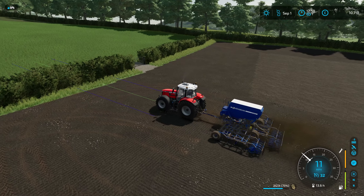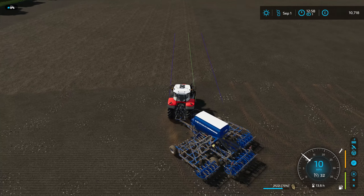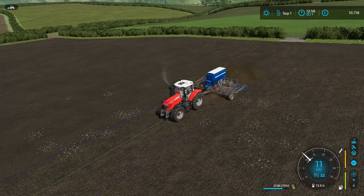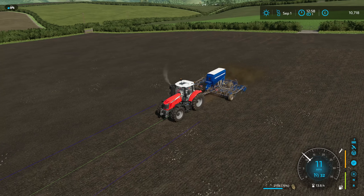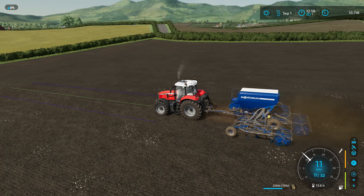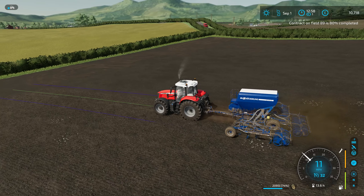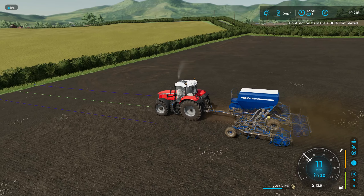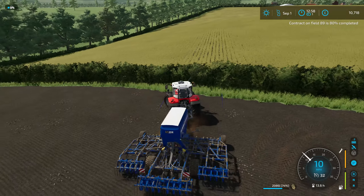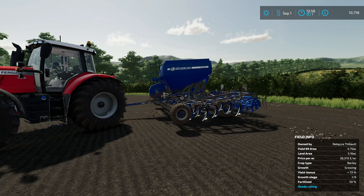Like I said, the only thing I have a problem with is that when it's a direct seed drill, you want to seed as quickly as possible — you want to raise it and then lower it quickly. But it does just take that extra second to engage, which I wish worked like the in-game ones where as soon as you lower it, it engages, rather than lowering and then waiting another second to start seeding.